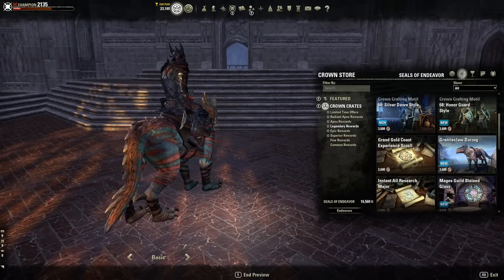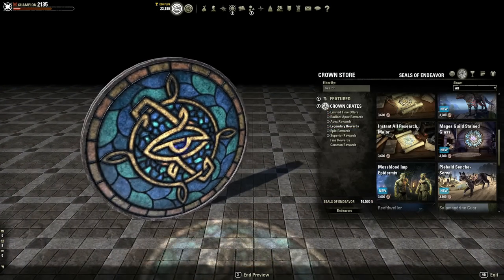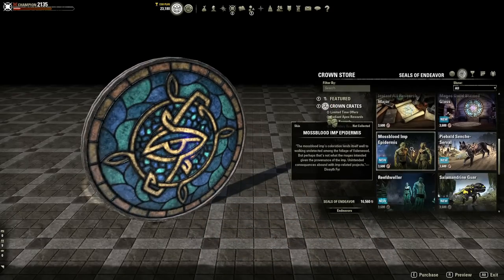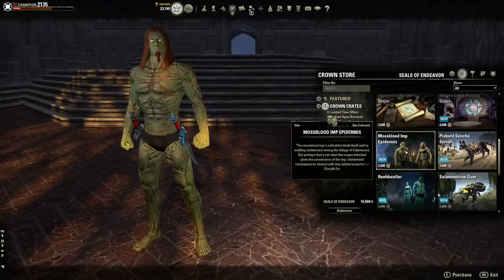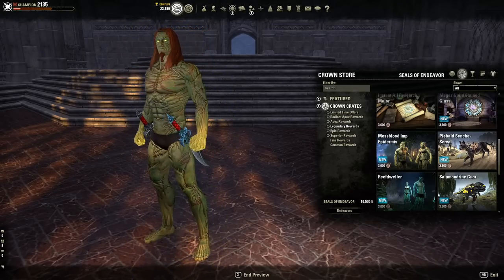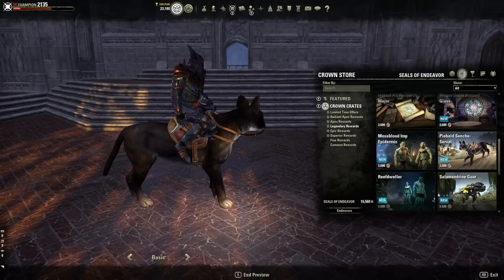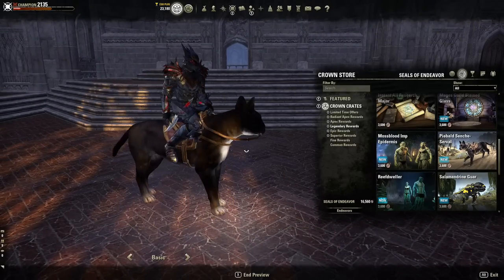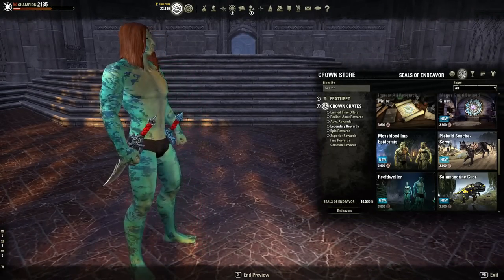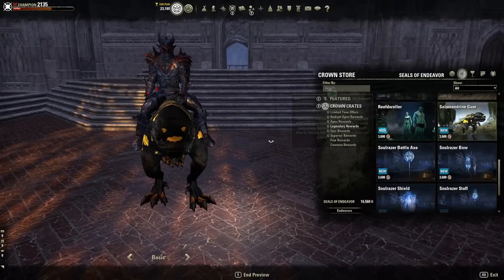There's also a Gold Coast experience scroll — 150 scroll — and a Durzog little mount. The Mage's Guild stained glass looks extraordinary for housing fans. Moss Blood Imp Epidermis — this person needs to see a dermatologist — is 3,600 seals and is pretty cool for Necromancer fans. There's another little sensei that looks like an overgrown cat, another cool skin called Reef Dweller, and a guar as well.